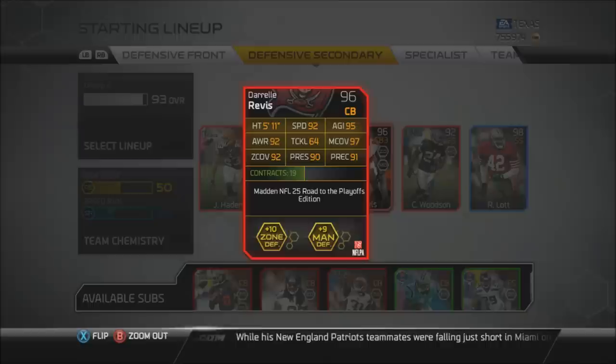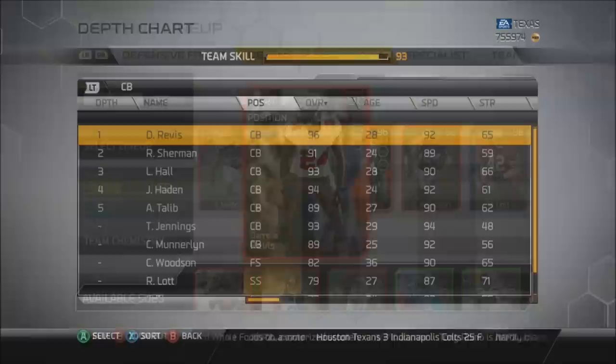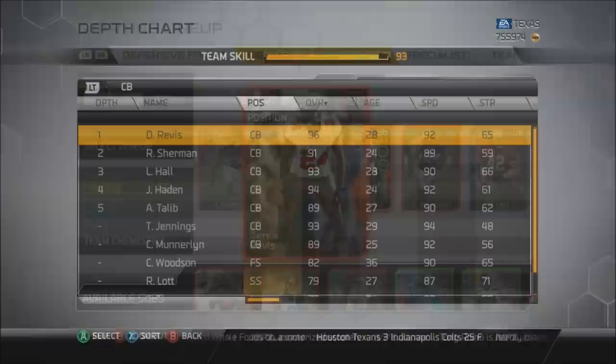The last and final card of the Buccaneers Review Series is Darrelle Revis. This guy's card is pretty nice: 92 speed, agility, awareness, and zone coverage, plus 97 man coverage, 90 press, 91 play recognition, and 95 agility. Thanks to TexCharge on Twitter for letting me borrow this card. I wanted to give you guys a better comparison against Joe Haden, Aqib Talib, Kevin Munderland, and all these cornerbacks I've got so you can see how good this card really is. Here we are in the depth chart — we've got Revis at the one, Sherman at two, Leon Hall, Joe Haden, and Aqib Talib as well to compare.